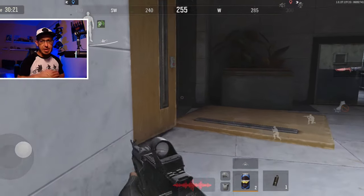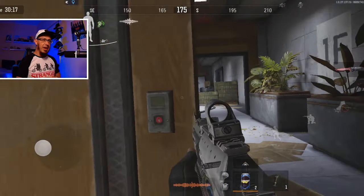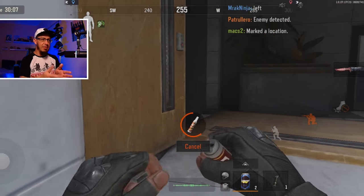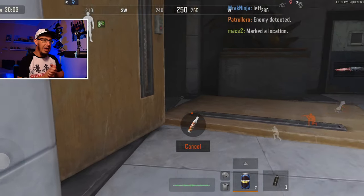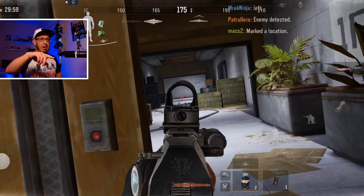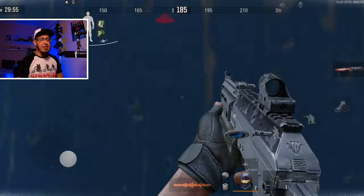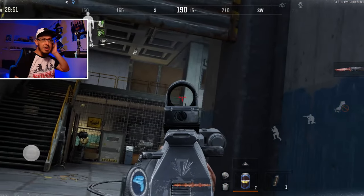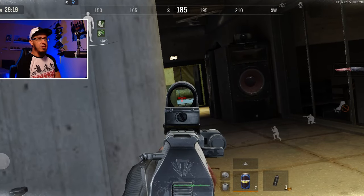I'm going to do a community post about that, and you can also read about all the details on my Discord. We just got to the point in this game where the action starts. At the beginning, nothing was really happening — I was searching for enemies until now, because this is the point where I can see footsteps and shots coming from above. I was under the impression that there might be players near the medical tent, because that's always a hot area, so I started going upwards.